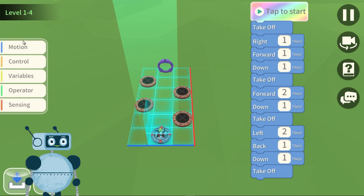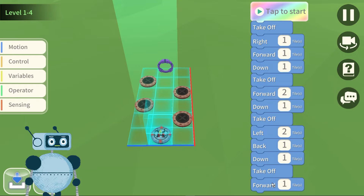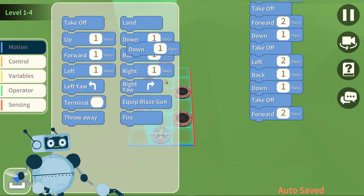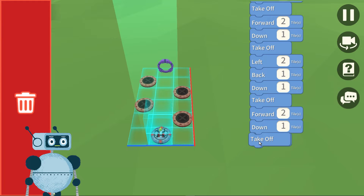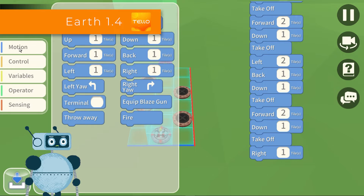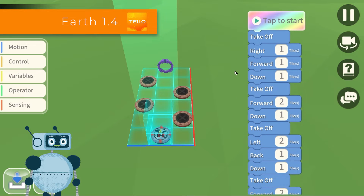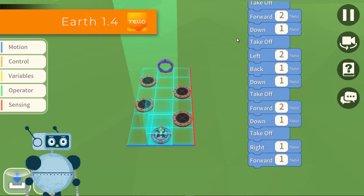Now again we go forward 2 to reach the last landing pad. As you can see the string gets longer and longer. We go down by 1 again, we have to take off. We must go right and then take us to the center — so right 1. And at this point we go one step further, forward 1. It was a pretty simple string, programming-wise, but a long one.